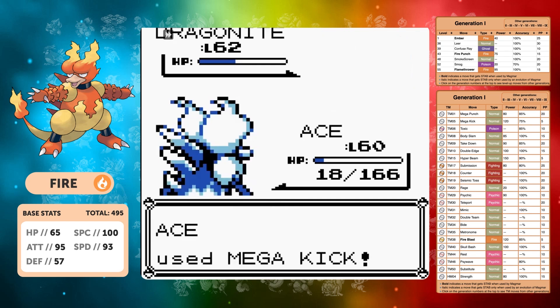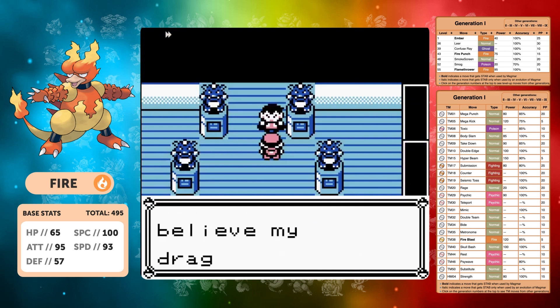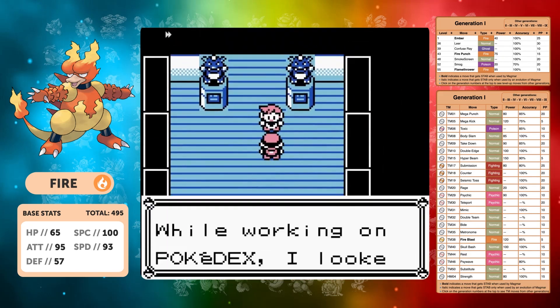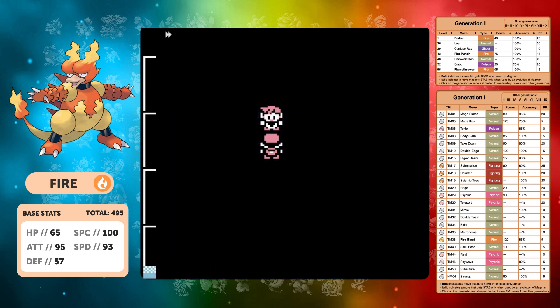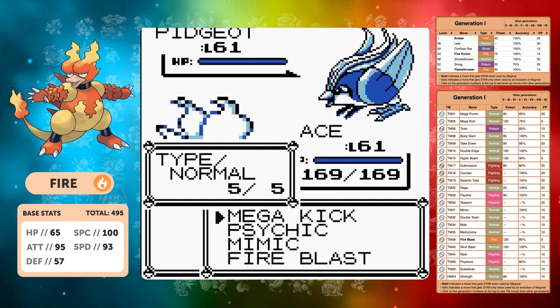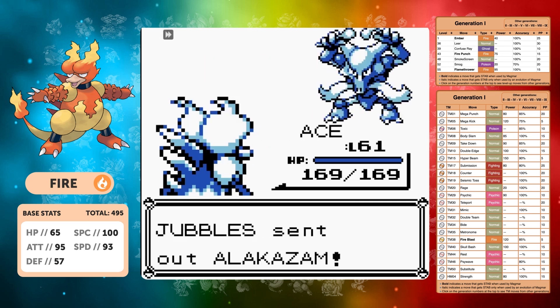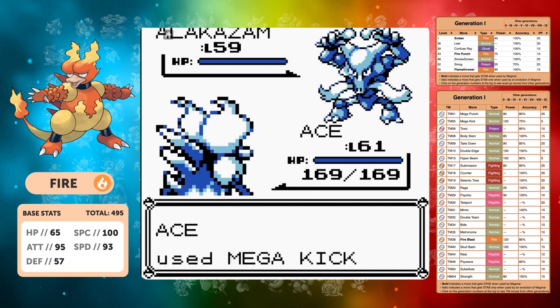Mega Kick one-shots most of Lance's Pokemon with barely any setup. Mega Kick does big damage against Dragonite but it hits us with Hyper Beam — it recharges, we miss, it misses as well — and we nearly lost there. We're level 61 going into the Champion, and I think this is the first solo run where I've actually used Mega Kick. This is why I like doing these solo runs — I use every move under the sun at some point. I've even used Rage legitimately at one point.